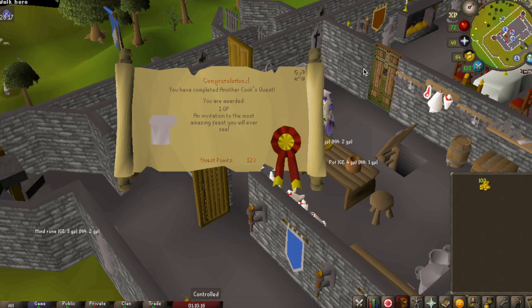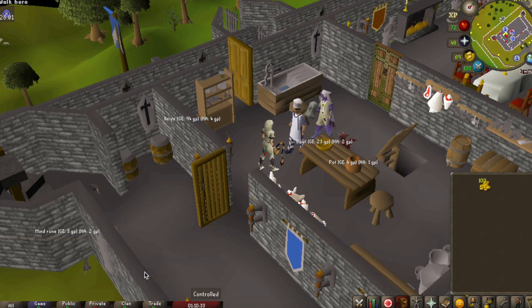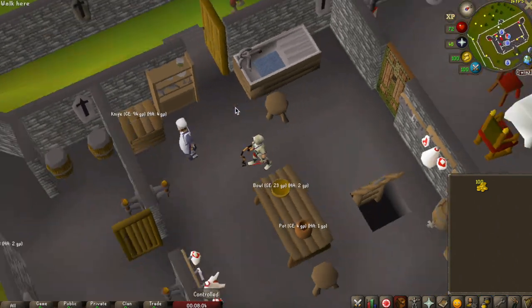You have completed Another Cook's Quest. You have been awarded one quest point and an invitation to the most amazing feast you have ever seen. After completing the quest, this unlocks the remaining mini quests in the Recipe for Disaster series.